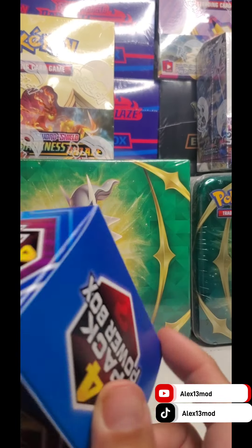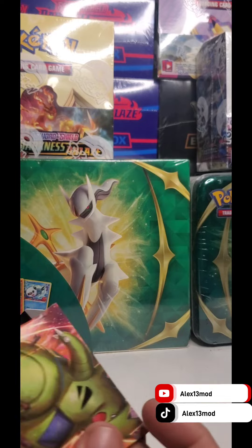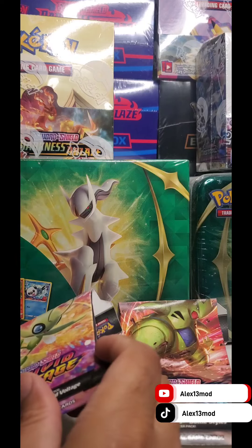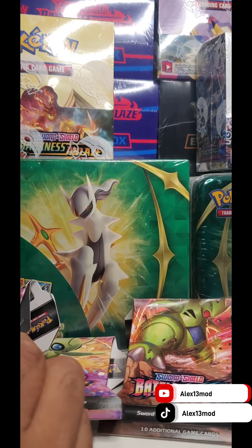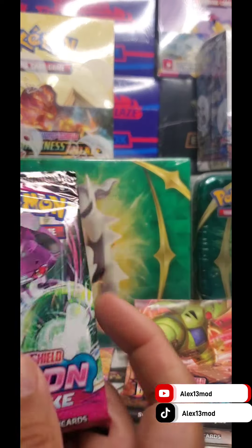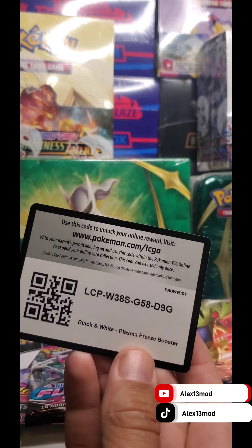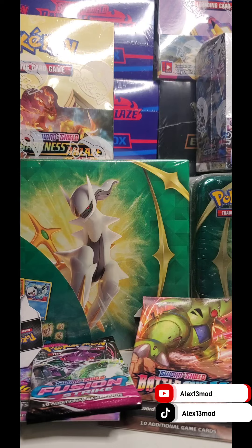Let's remove the plastic and start opening the box. Let's see what's inside. We have a Battlestyles — looks like it's already ripped open in the back, hopefully it's not resealed. We have a Vivid Voltage, a Darkness Ablaze — this is a Mega Pack right here — a Fusion Strike, a Heatworn Reverse Holo, and a code card for the Black and White Plasma Freeze Booster. And that's it for the box.